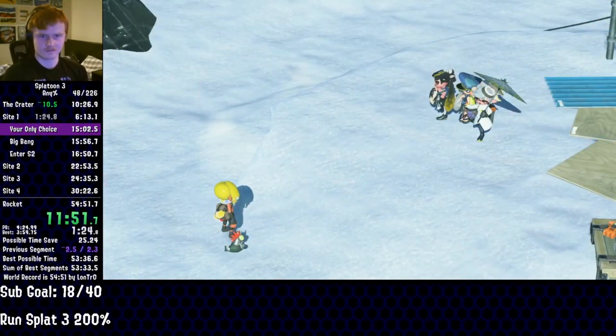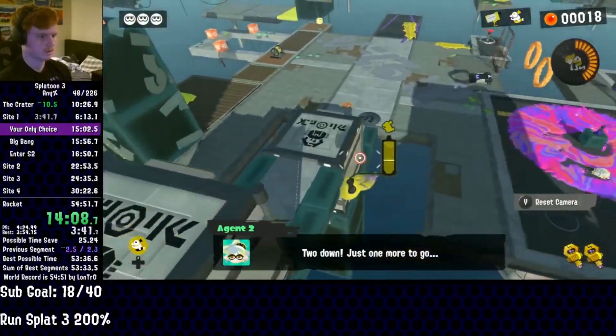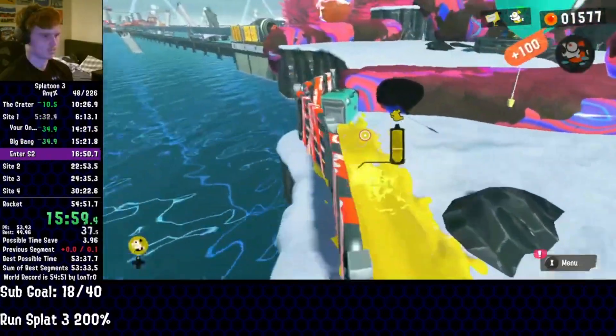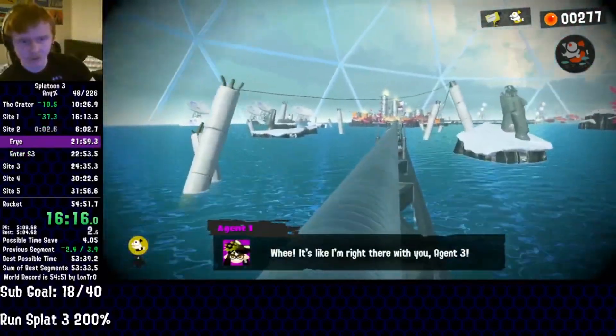After meeting the new and improved Squid Beak Splatoon and suffering through a literal wall of text, Lontro makes a beeline for the first kettle. One sweet sequence break later, he goes straight to the next kettle, before completing it and setting up for yet another game breaker. Finding it perfectly, Lontro jumps into a pipe to finish the first site in under 10 and a half minutes.